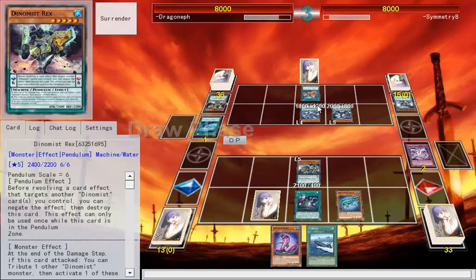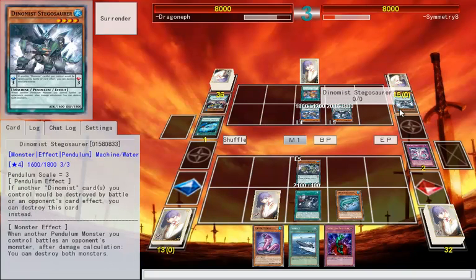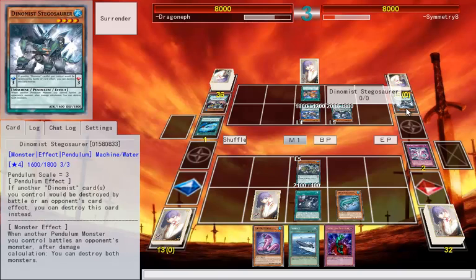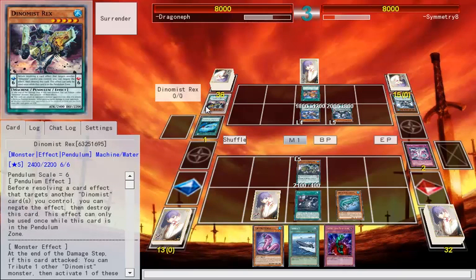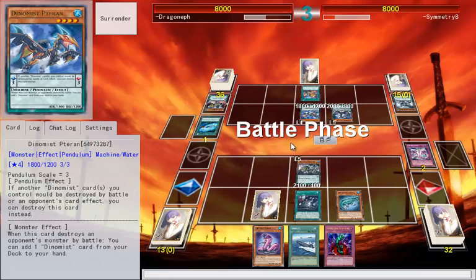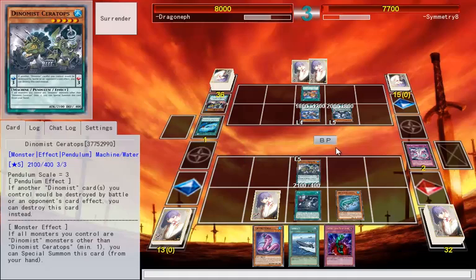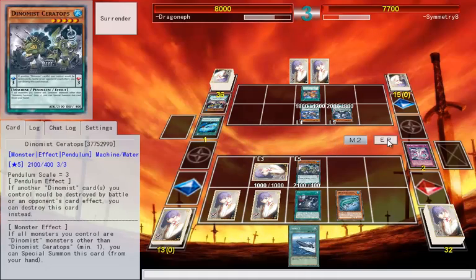The scales are relevant to the deck because it's made of 4s and 5s. If it'd be destroyed by battle or card effect, you can destroy this card instead. Before stopping card effect, if the target's another Dino Mist, you can negate the effect and destroy this card. Let's just do some damage. It doesn't matter what he does here because he gets it back to hand anyway — the charge just puts it back in his hand. I can still Bottomless the Cyber Dragon Nova.